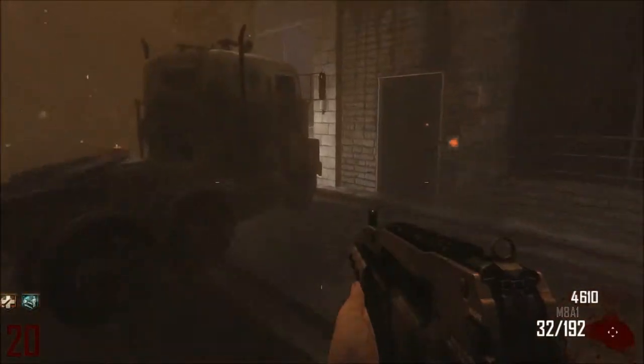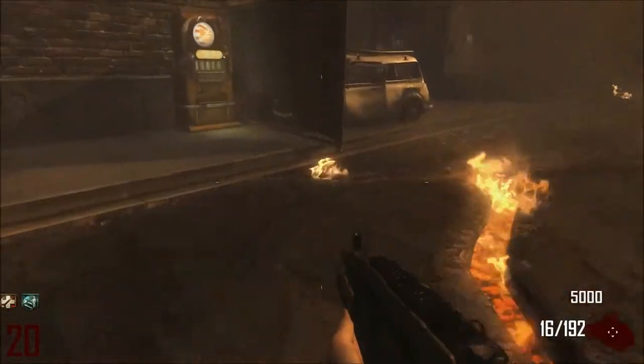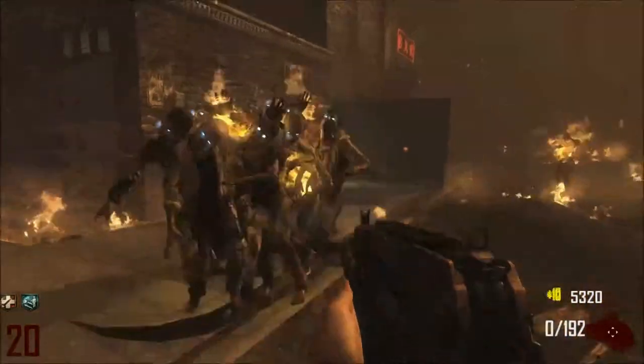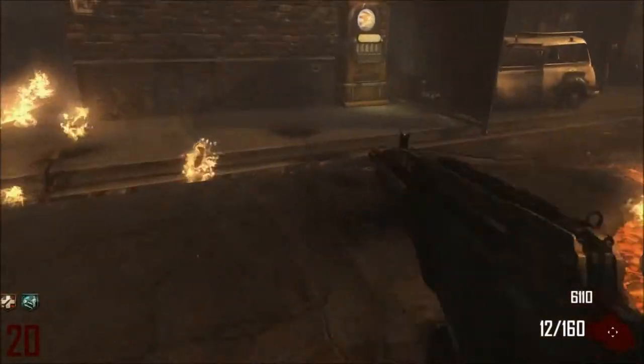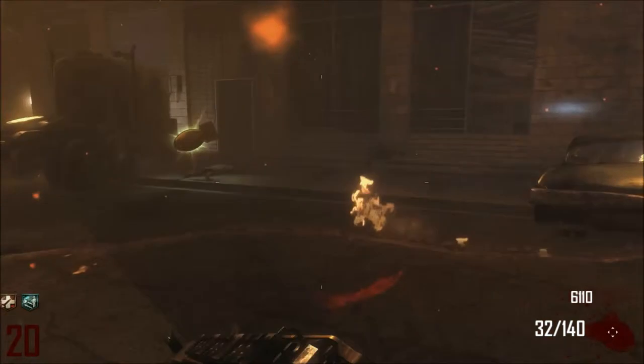We're starting off with an M8A1. Very effective gun in zombies, even though it's got a burst fire. Look at that go — it's really fast. If you get a semi-auto Assault Rifle in the box, it's not worth it. They're not powerful enough, and they're too slow.